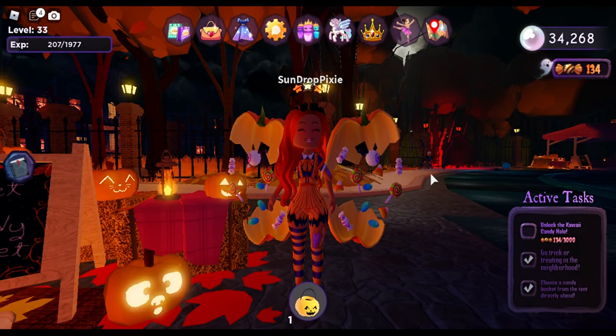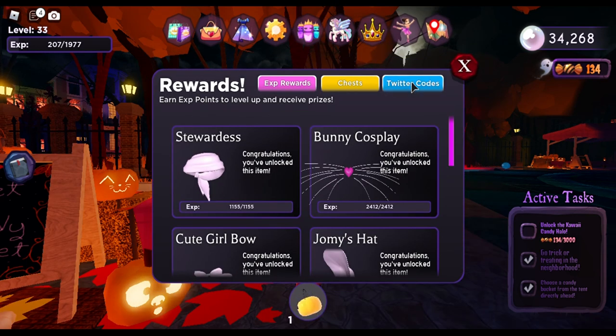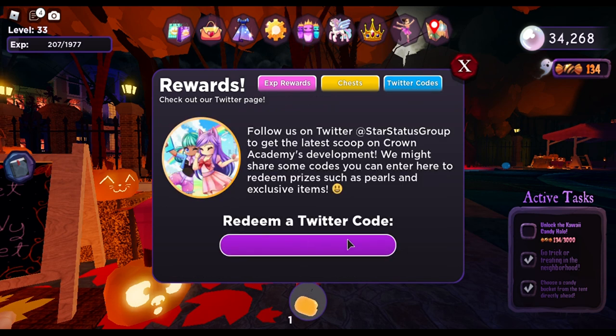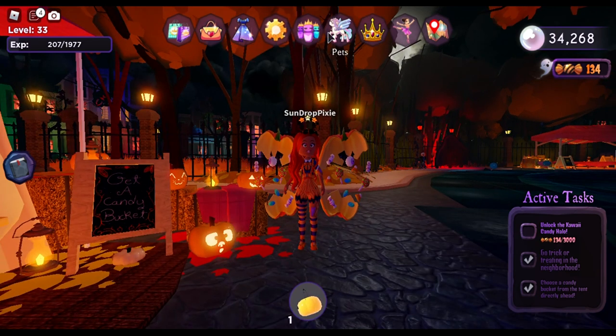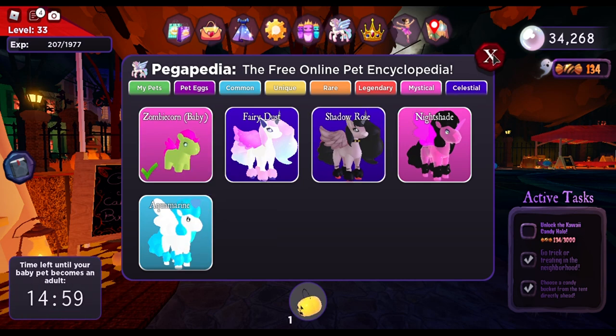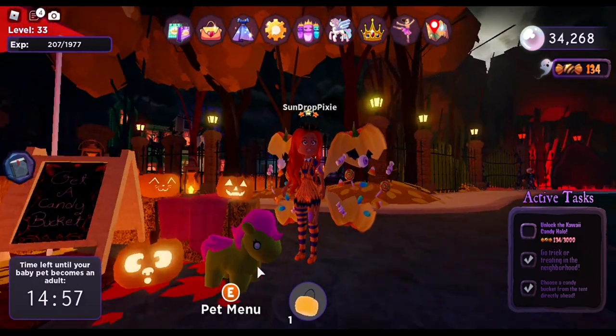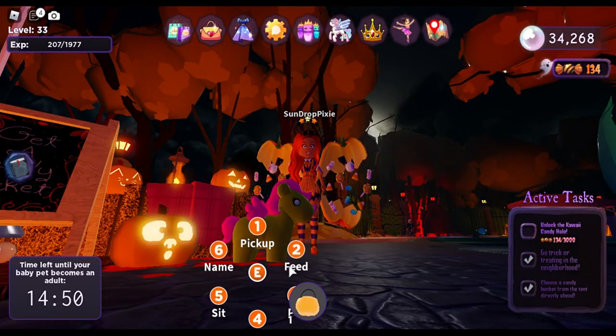Now what I want to do is get that beautiful zombie corn. All we have to do is put the zombie corn code on the Twitter code bar and there we go! Thank you so much Star Status Group for gifting this amazing zombie corn to us. I am so happy — look how cute it is, I can't wait to see it grown up.